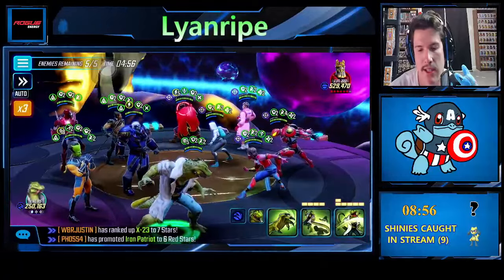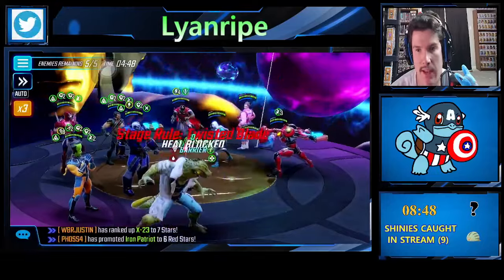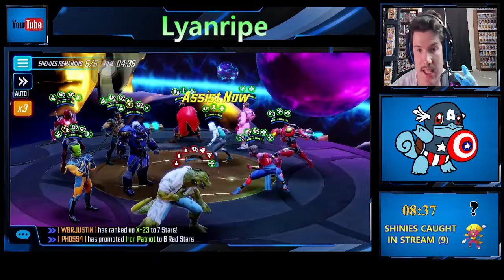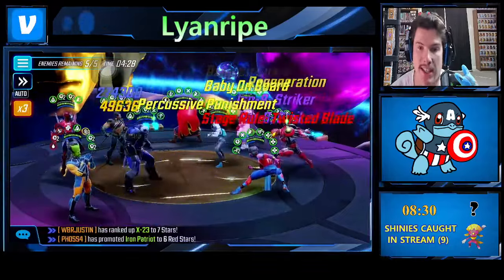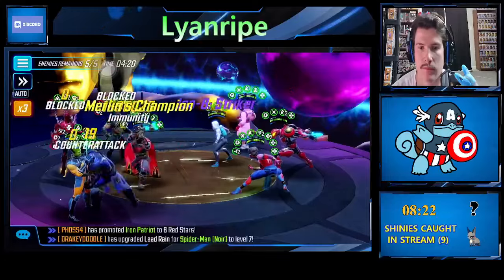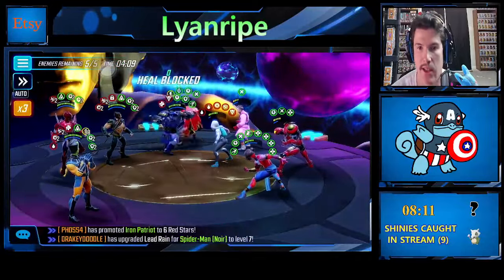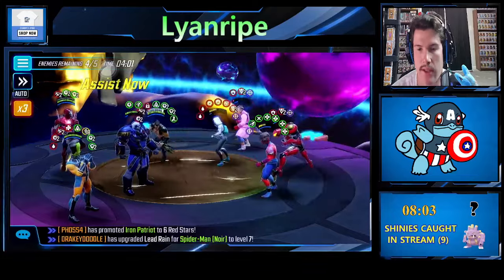The important thing about Lizard is that he clears all buffs. That makes Spider Society very vulnerable — they lose half their dodges, offense ups, defense ups. It takes a little bit longer, but Apocalypse should be able to have his attack ready any second. And just like that he has his ultimate ready — big ultimate flipping a lot of things. We're gonna kill Black Knight here with his awakened bop.